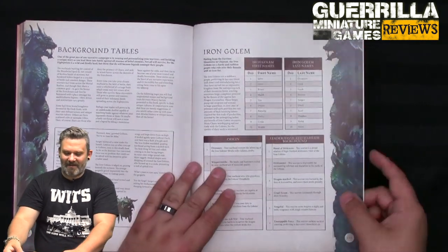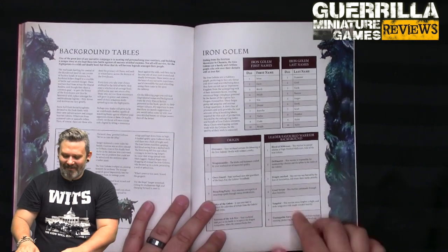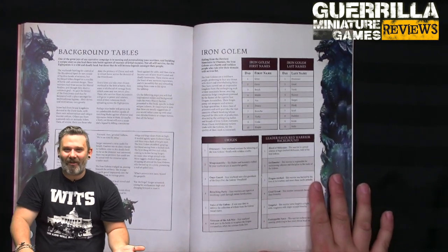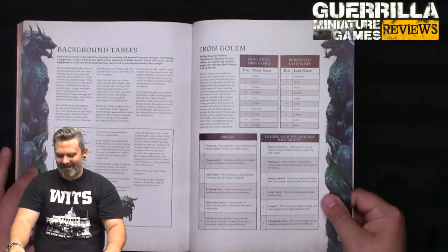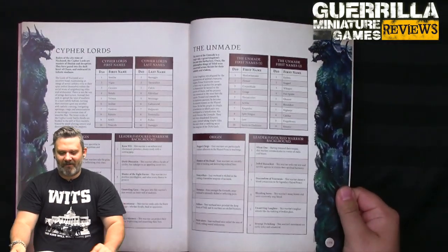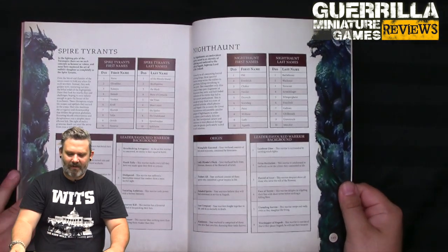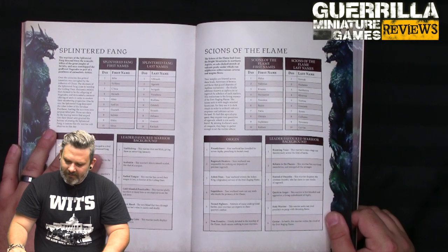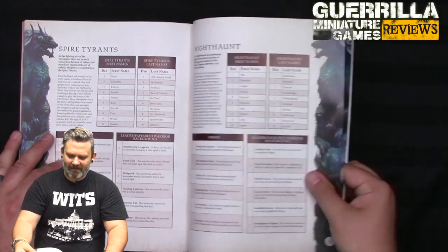Finally, you get your background tables for generating names and backstories for your fighters. Interestingly, they use a D10 table for names, but there are no D10s in the box. You use D6 for your origin and background. You get background tables for the Beasts, Corvus Cabal, Cypher Lords, The Unmade, Spire Tyrants, and others including Nighthaunt and Sons of the Flame.